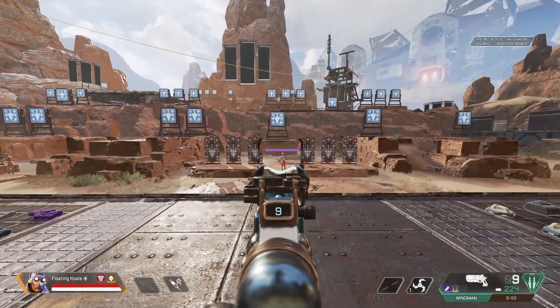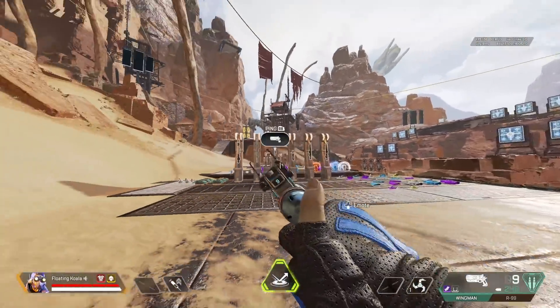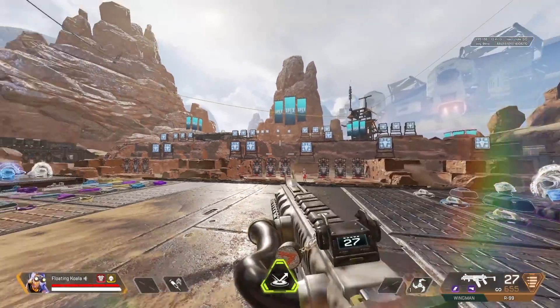Mini movements, micro movements — sometimes you don't even need to use your right stick to aim. You may say you already knew about this, but how many of you actually use it? If you're trying to track a target at distance, move the same way the target is moving and it will literally be so much easier to control recoil.